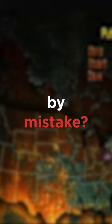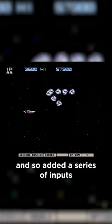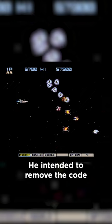But did you know the code was originally released by mistake? During the development of the home port of the 1985 arcade title Gradius, developer Kazuhisa Hashimoto found the game too difficult to play, and so added a series of inputs to give himself a full set of power-ups. He intended to remove the code prior to publishing,